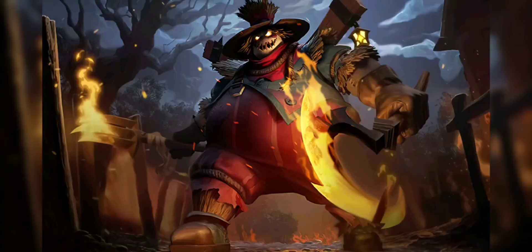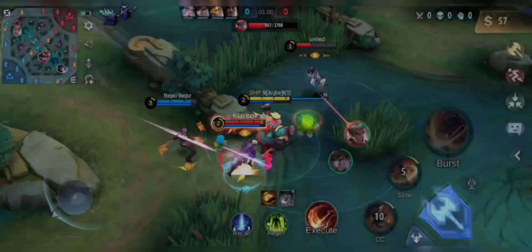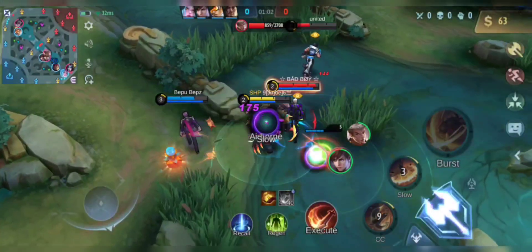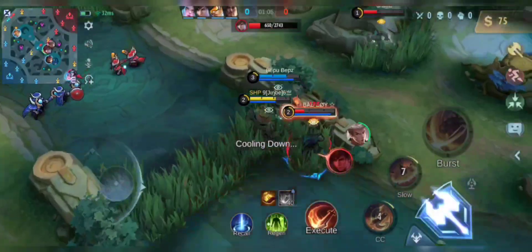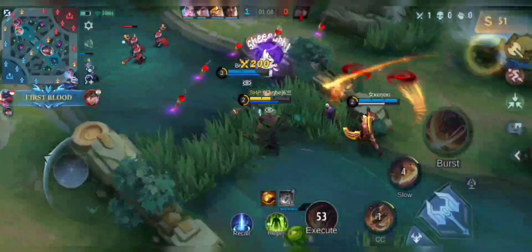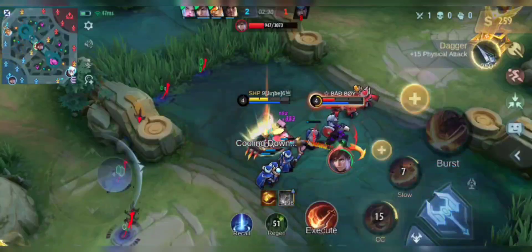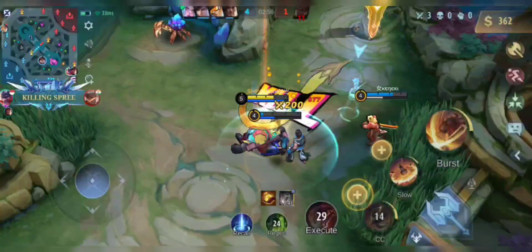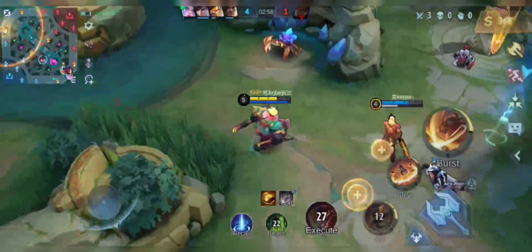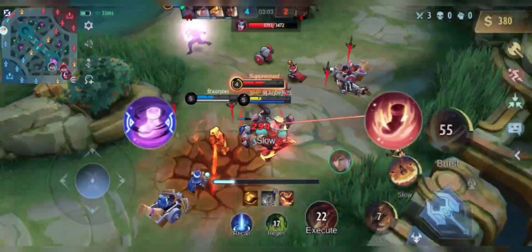Fourth on the list is Franco. This is how I set up my items and emblem. Franco is a tank that has the best CC in the game — suppressed. Conceal is the best roam for him, but you can also use Encourage.